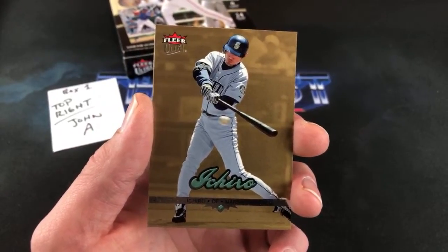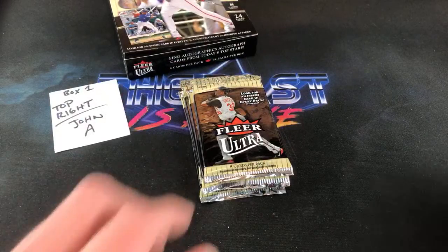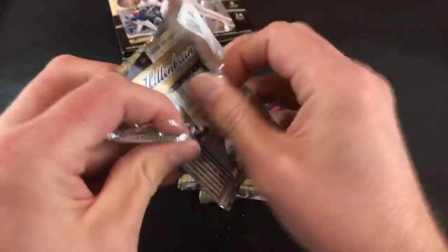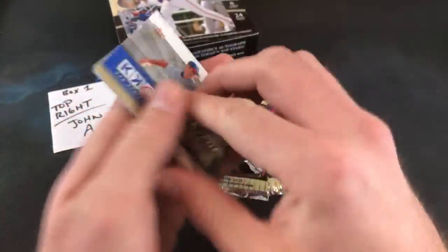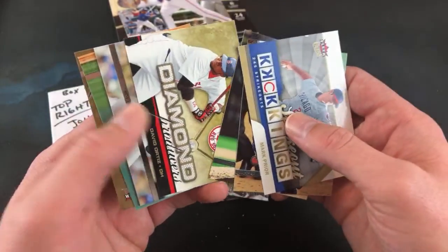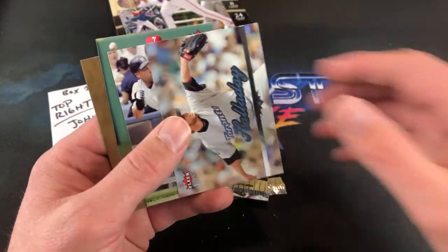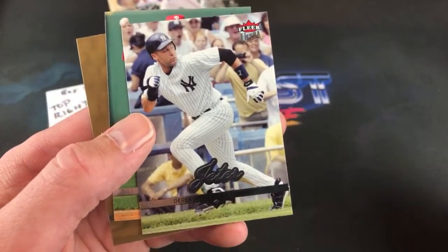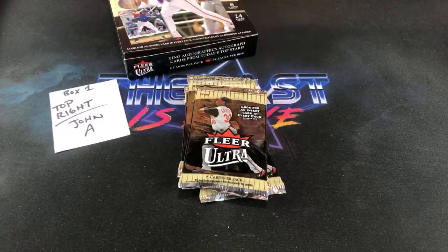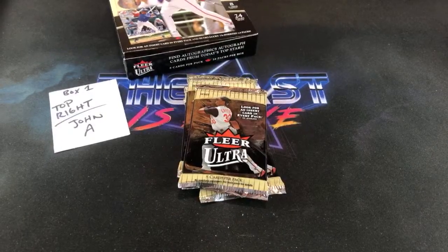Shoutout to Oddball Cards — Shane — thank you for the support, definitely check him out. Moving right on to Mark Prior, Strikeout Kings, and another David Ortiz Diamond Producers. There's a Roy Halladay — left us too early — and a Jeter base card, never seen that one before. John will definitely like that one. Paul says Mark Prior was good for a few years till he blew out his arm.